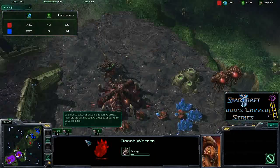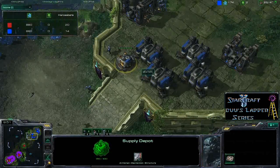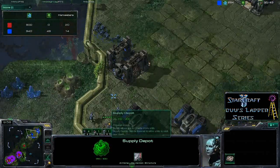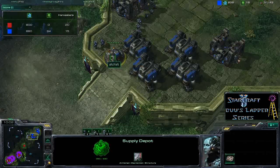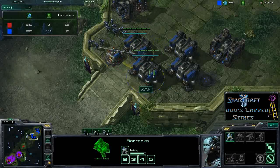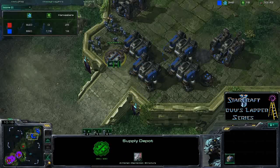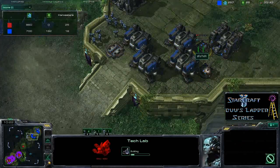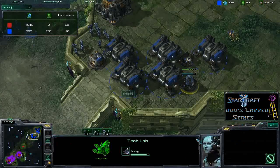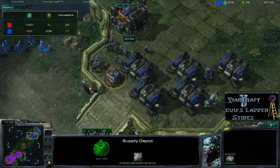Boo is getting down a roach warren, so when that goes up he'll be able to produce roaches, bust down the front door, and it's good game — especially with that exposed expansion and no reinforcement on the single supply depot at the front. SKS Yen is trying to take down an overlord, which won't make much difference. He really needs to reinforce the front door with more supply depots. He is now getting tech labs down — probably expecting roaches — and he needs them for upgrades like stim and combat shield so he can push out.